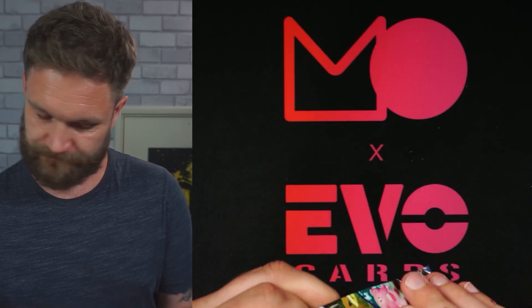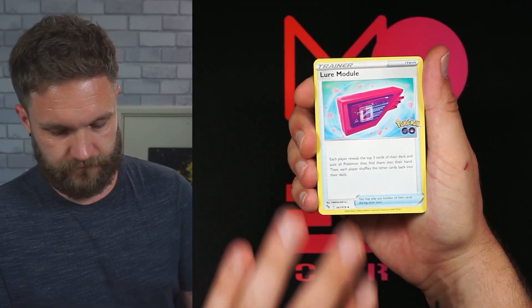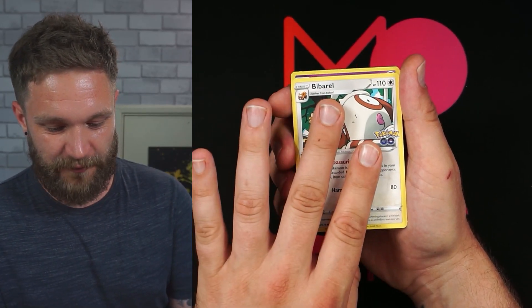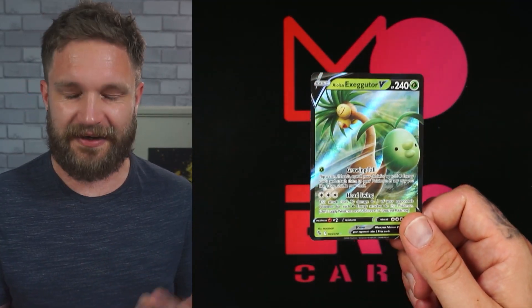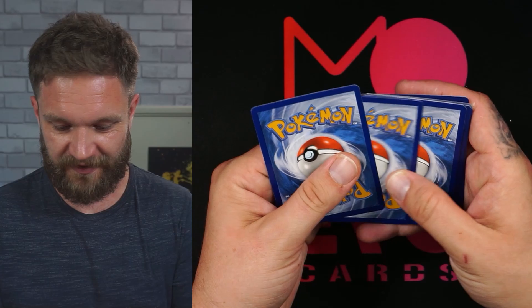Three more packs to go for Instinct and so far so good — we got the V-Star and the V, doing very well. Still plenty of packs to go. Another Pikachu — getting one every pack it seems! Big pack results: Natu, not a Ditto, but an Alolan Exeggutor V. It's strange that they have the Alolan Exeggutor collection boxes but still released another Exeggutor artwork in the set.